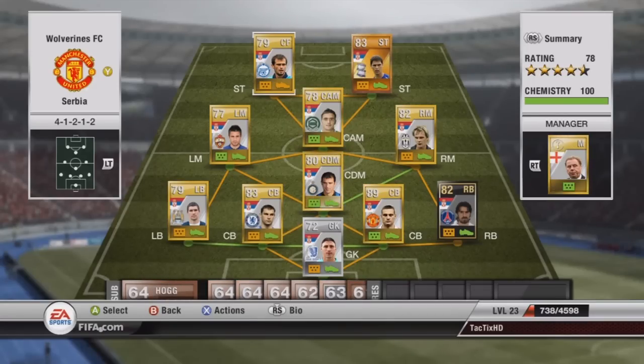I decided to build them in the 4-1-2 formation. As you guys can see, I got all gold players besides the silver goalkeeper. Also, if you look at strikers, I have that orange striker, so I thought that was pretty cool — using one of the new orange cards. There's also an inform right back, and Vidic.